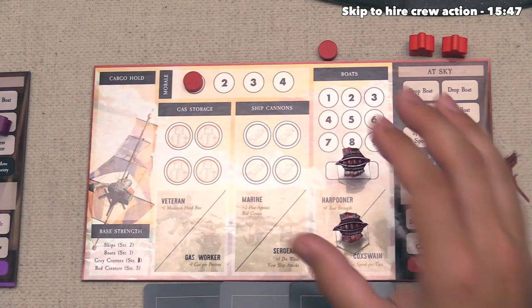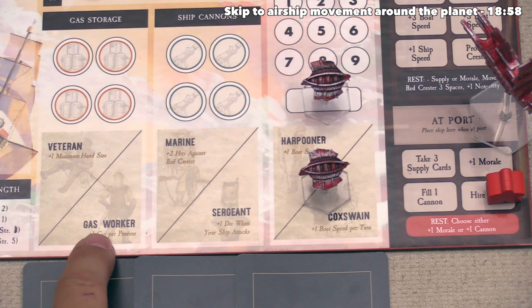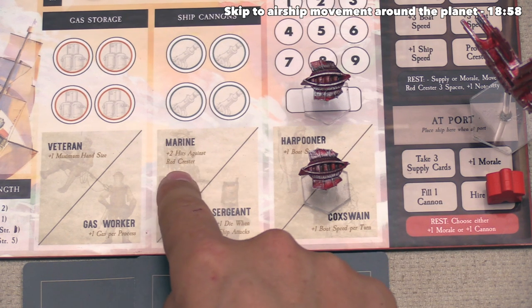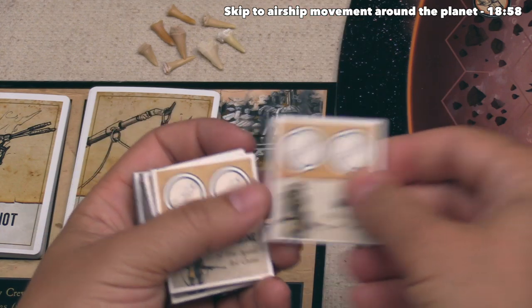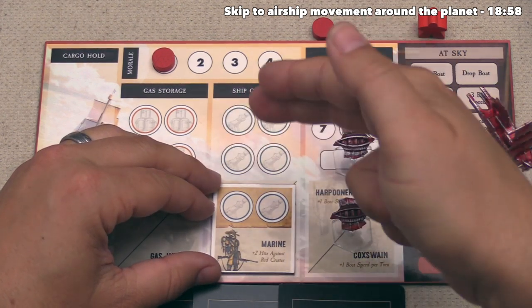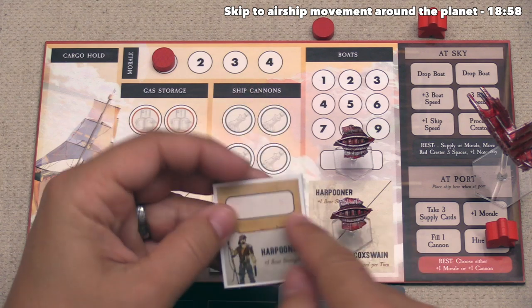Moving clockwise to the red player — they start at port. For their first action, they order a mate token to the hire crew spot, since they're at port. They can hire a veteran, gas worker, marine, sergeant, harpooner, or coxswain. Each spot takes one specific crew member from the two options. They've decided to hire a marine, which gives plus two hits against red Crestors. The marine is added to their board, expanding their maximum cannon storage from four to six. Hiring a veteran or gas worker would instead increase gas storage from four to six, while hiring a harpooner or coxswain unlocks their second boat.